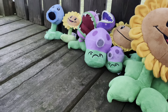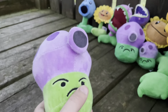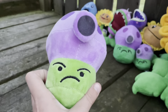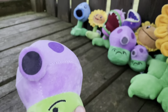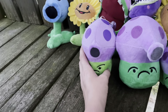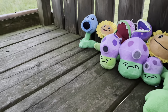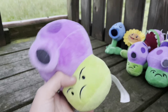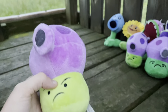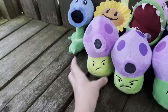And then we have the modern bootleg Fume Shroom. He's a lighter green than the other two — it's a fine plush, better than those two. And then last but not least, best for last: the original release Fume Shroom with the Lynx and Tush Tag and a purple string. Very good plush.